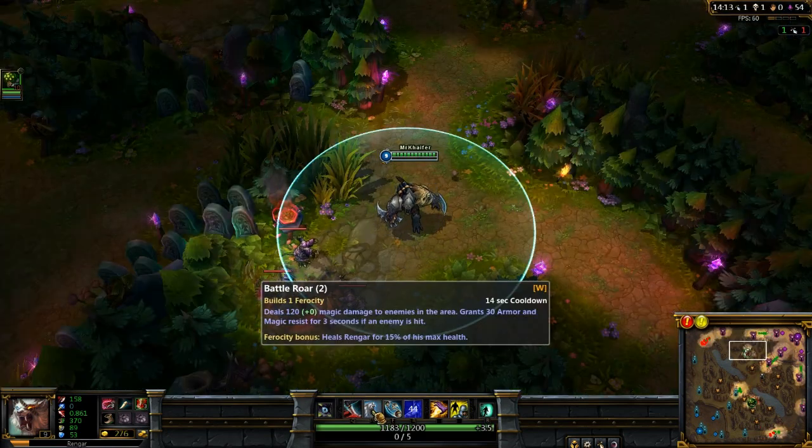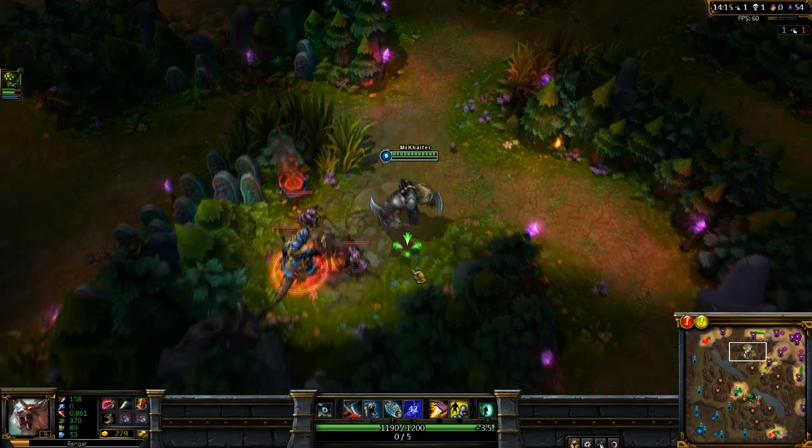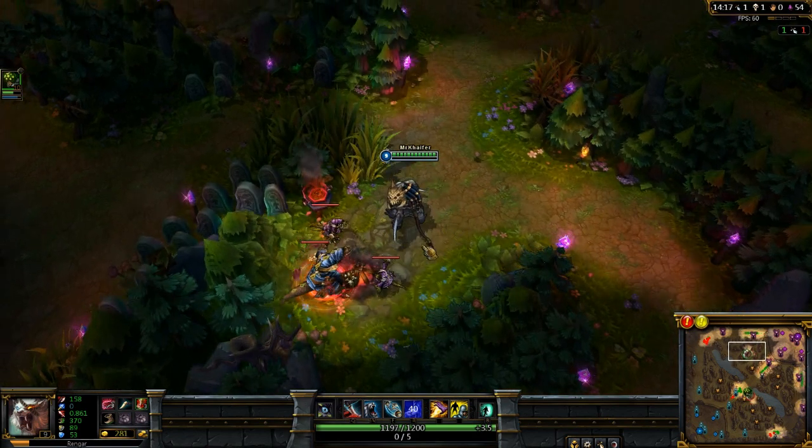Now we have Vengar's W. Vengar's W is an AoE damage ability that gives him magic resist and armor.